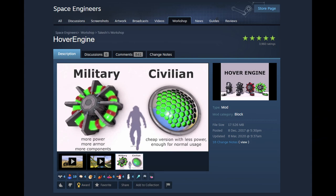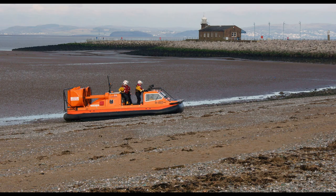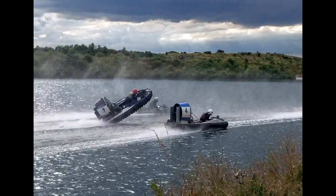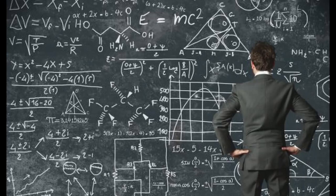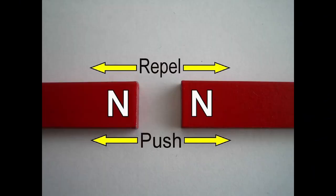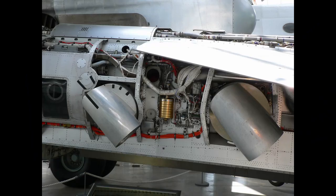Here at number three, we have the Hover Engine mod. I'm sure some of you have tried to build your own hovercraft without the mod, just using atmo thrusters or whatever — and it's a pain. You've got to manage your thrust overrides, steer, and not crash. It's a nightmare, though it is doable. The hover engine mod adds a couple of handy blocks to the game which literally just act like repelling magnets against the surface of the planet. Slap a couple of forward thrusters and a gyro on your vehicle, two of these underneath — hovercraft.